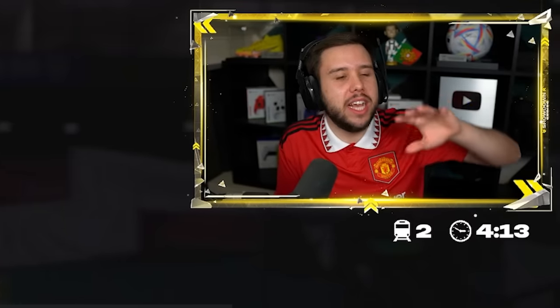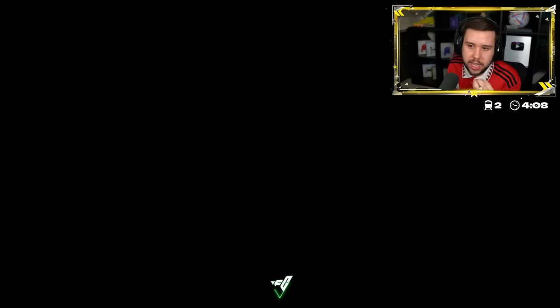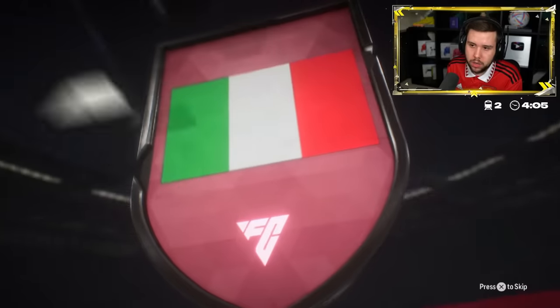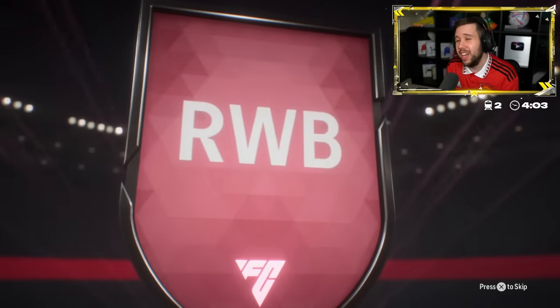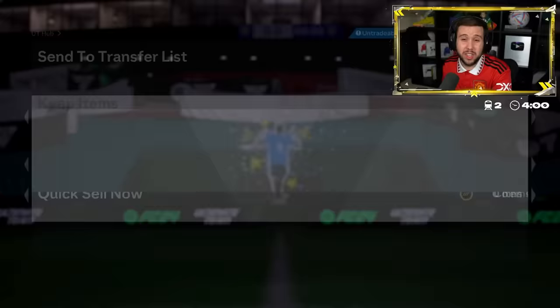I know we can get so many different promo cards in this, but surely one of these needs to be insane. Another fire card - Italian right wing back, and that's Spinazzola. That's not much better than Gunter - that's actually worse than Gunter.